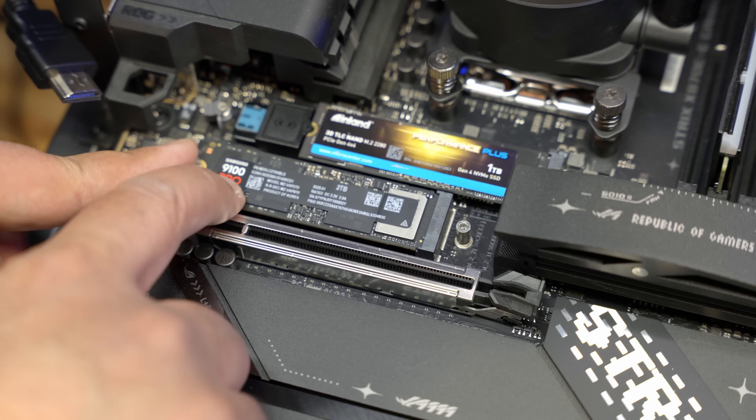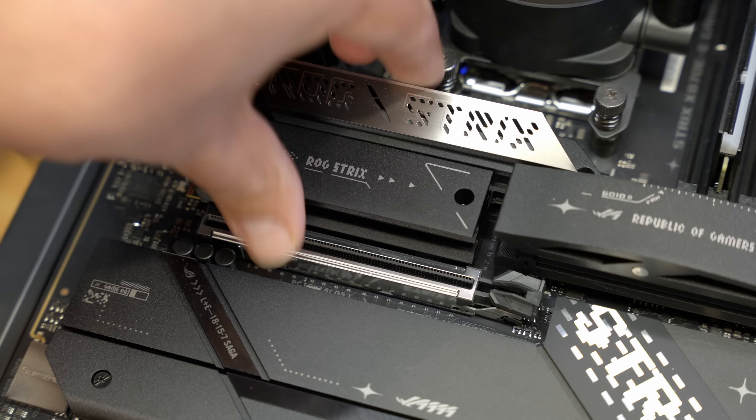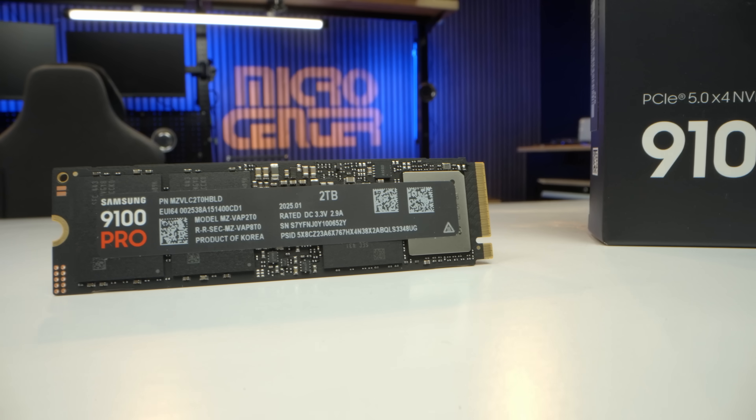There's a lot going on under the hood in this 9100 Pro. Samsung credits their 5-nanometer process Presto controller, which they manufacture in-house, as well as firmware optimizations. With a PCIe 5x4 and NVMe 2.0 protocol, you're truly getting the most out of those PCIe Gen 5 M.2 slots on your motherboard. The 1TB drive has a 1GB cache, the 2TB has a 2GB cache, the 4TB has 4GB of cache, and the 8TB has 8GB of cache. Random read on the 1 and 2 terabyte models is 1,850 IOPS, and 2,200 IOPS on the 4 and 8 terabyte models, with a random write speed of 2,600 IOPS on all four variants.